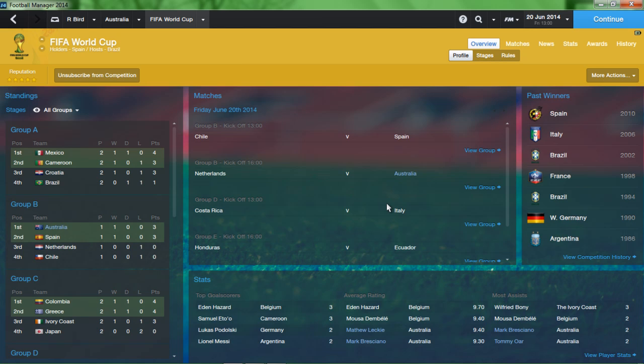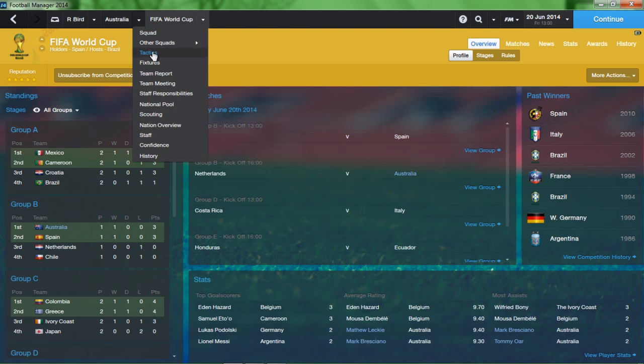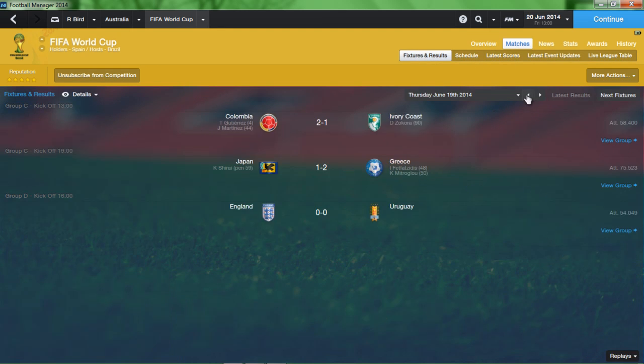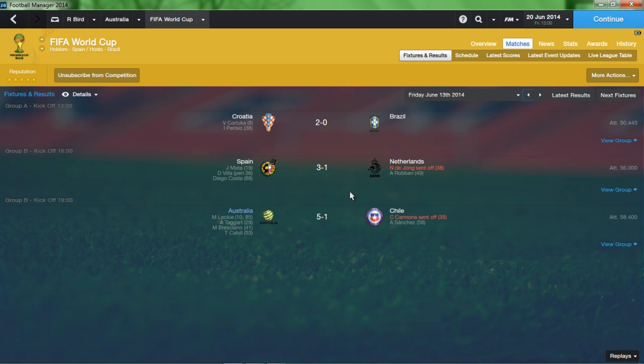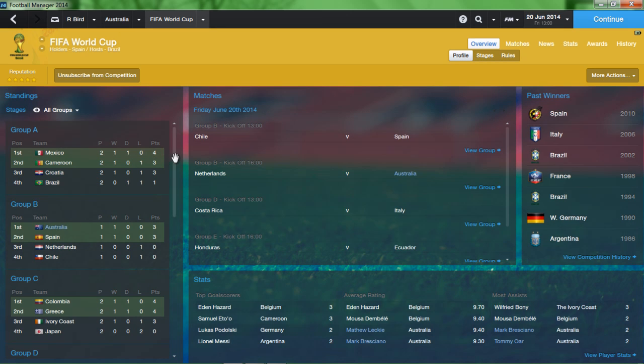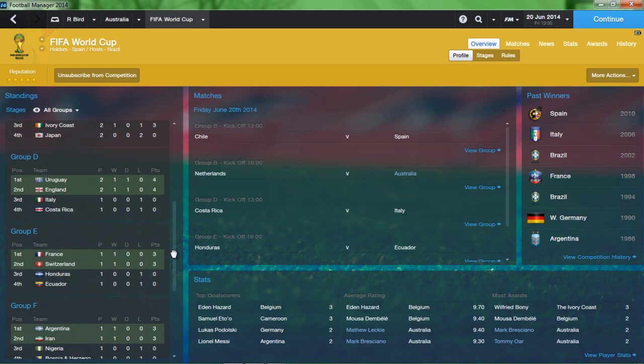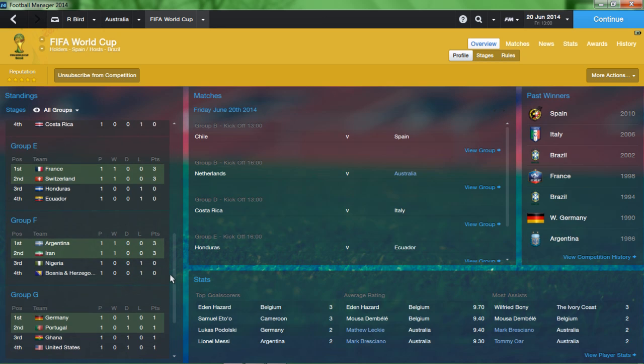That was a good way to start it, and now we're up against the mighty Dutch, who lost their opening game against Spain 3-1. So it's going to be tough — they're going to come out for a win. The World Cup isn't going exactly like real life; it's going completely opposite. Brazil's not doing too well, England's even winning games, and Costa Rica is a massive surprise.